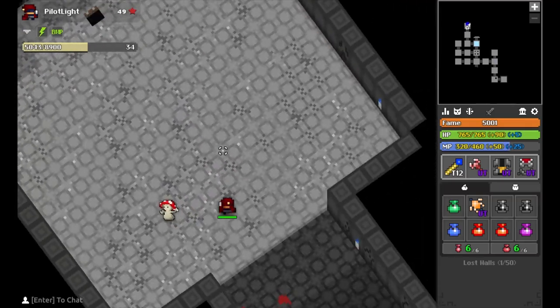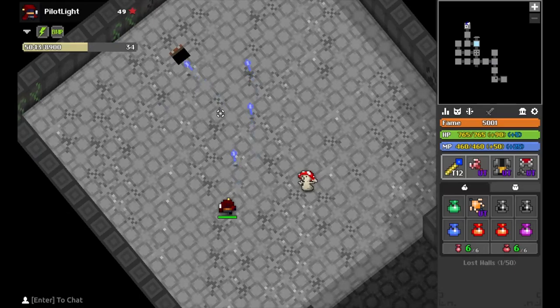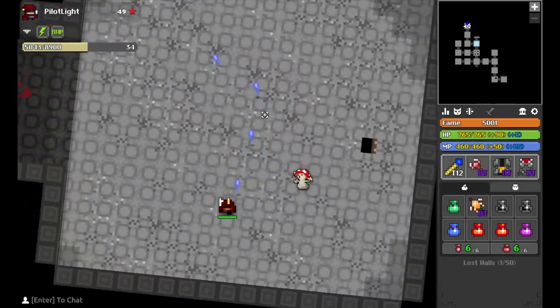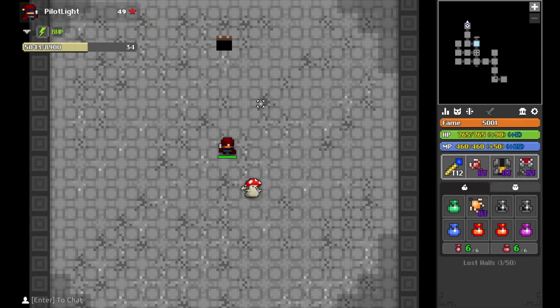If you're in a group or you're melee and you want to be confident, you can rotate around with him. It's a lot harder to dodge the rings of colored shots when you're doing that.